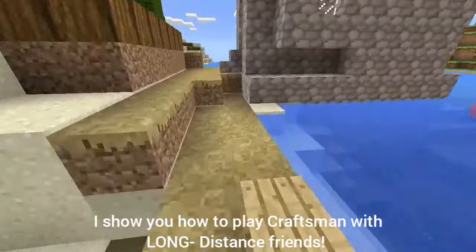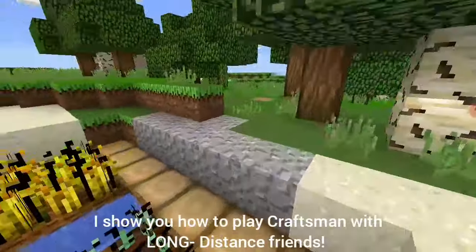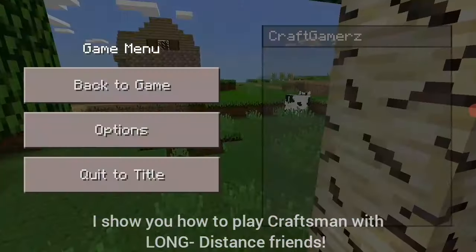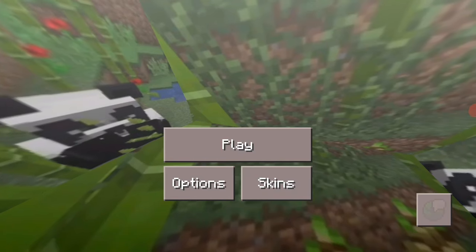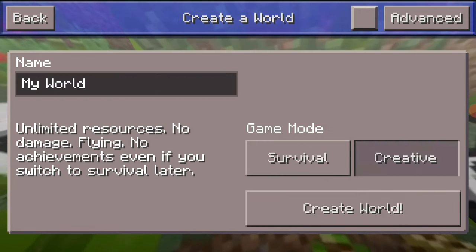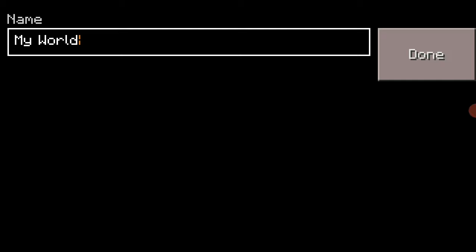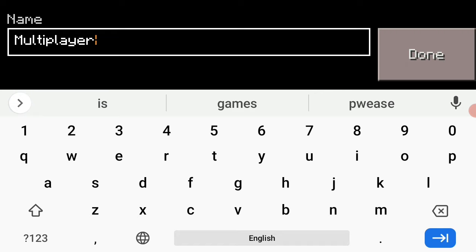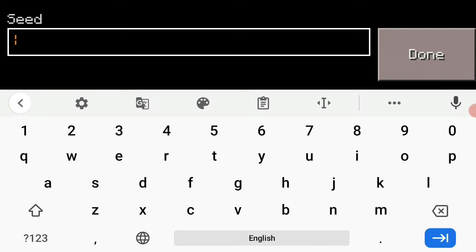So without further ado, let's get straight into today's video. The first thing you need to do is go back and create a new world. You just need to go to New and create your normal Craftsman world. You can name your world whatever you want — I'm going to be naming my world 'Multiplayer World' because in this world we are going to be playing with our long-distance friends.